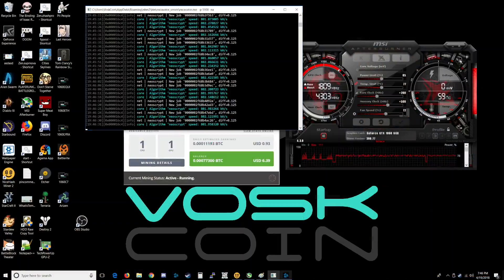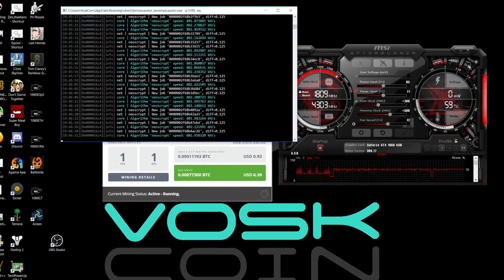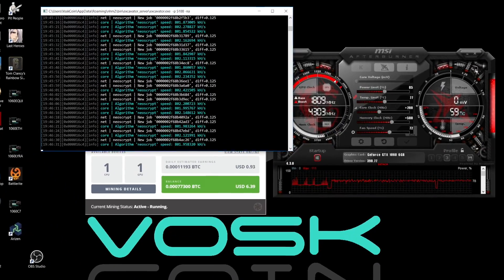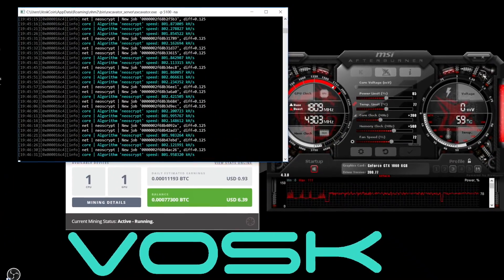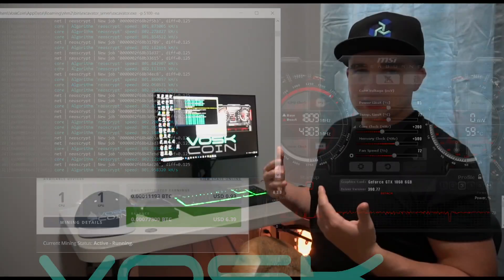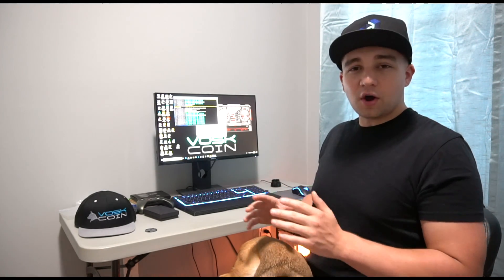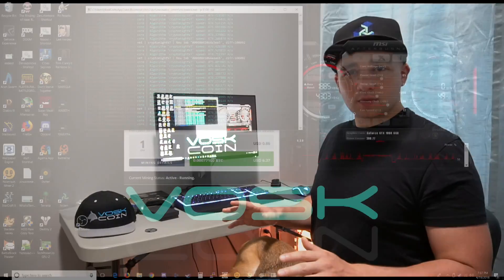Over on NeoScrypt, this averages out to about 805 hashes per second with the current settings, which per NiceHash equals about 86 cents a day. NeoScrypt is another algorithm we just haven't shown enough love, but quite honestly there's not enough time in the day — I could dedicate my entire life to just covering the Equihash coins on YouTube, that's how much goes on with these coins.